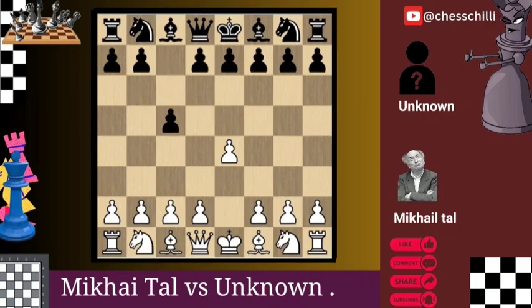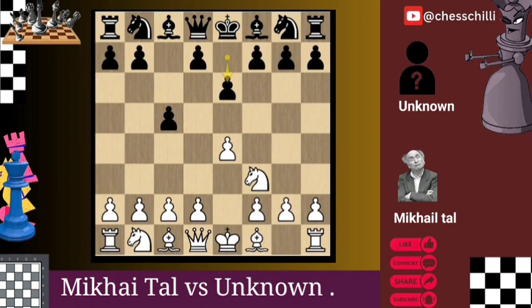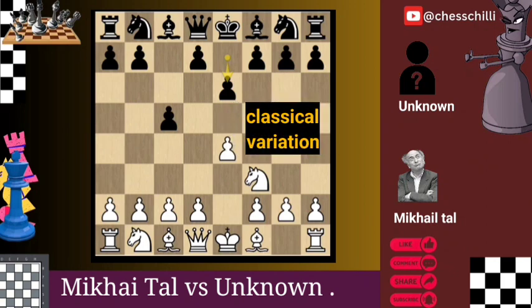The game starts with e4 then c5. Tal opens the game with the aggressive Sicilian Defense, setting the stage for dynamic play. Nf3 e6 — a solid response by Black, choosing the classical variation.